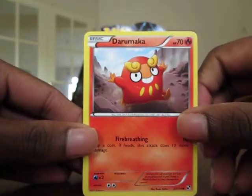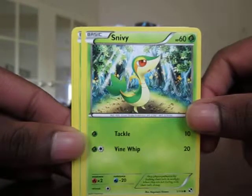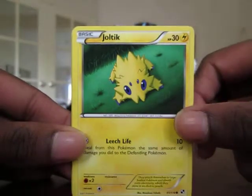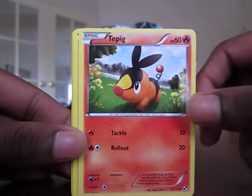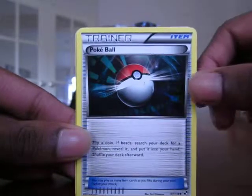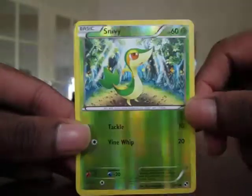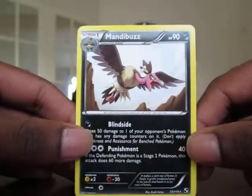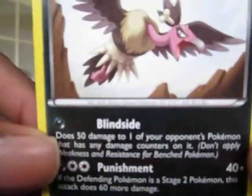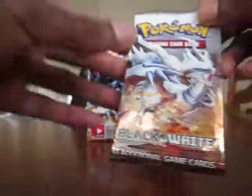Part 2 underway. Darumaka — pretty funny guy. Snivy. Deerling — pretty cute. Joltek. Tepig. Pokeball Trainer. Swoobet. Snivy Reverse. And the rare: Mandibuzz, which is a vulture — or bone vulture Pokemon. Probably can't see that, but yeah. Not a great pack, but oh well. Fresh ram pack.